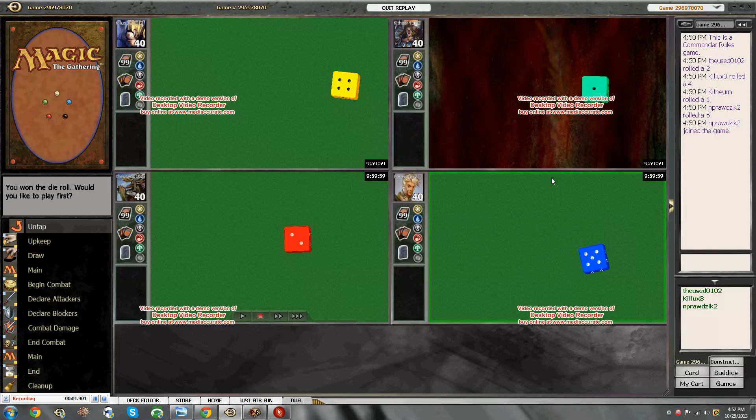People always say to me, how would you build your deck differently for multiplayer? Or, I don't play so many fast ramping cards because I'm built for multiplayer. In multiplayer they play big, slow, dumb things. So I decided I wanted to make a video in which I join a multiplayer game and demonstrate that the principles in multiplayer are the exact same principles you need in 1v1.